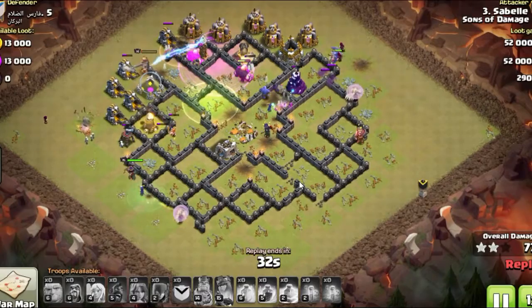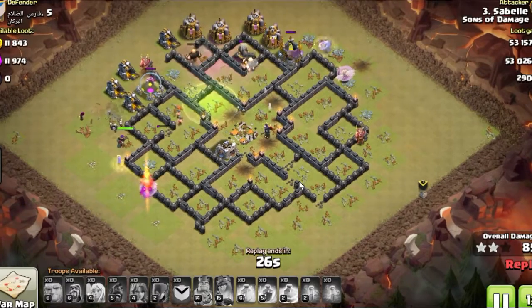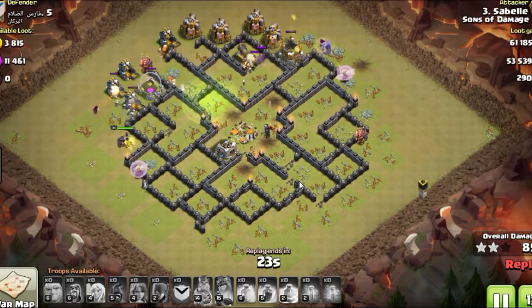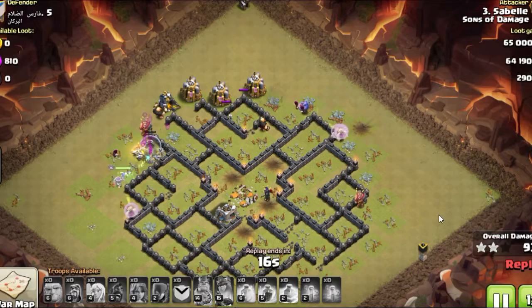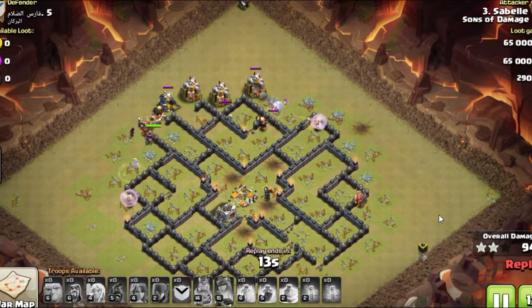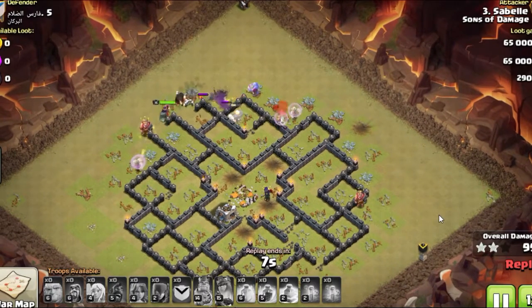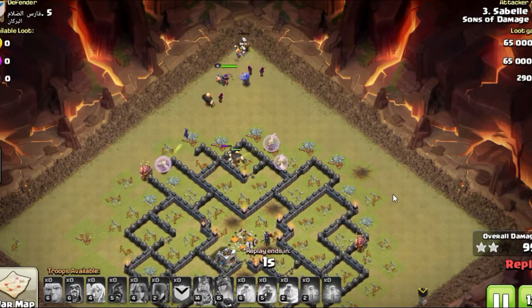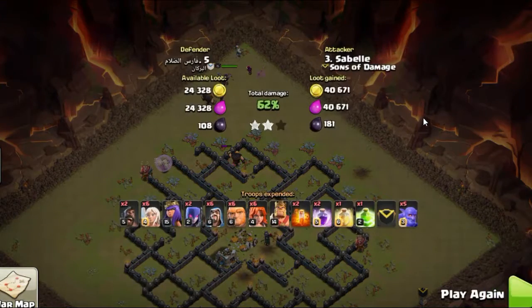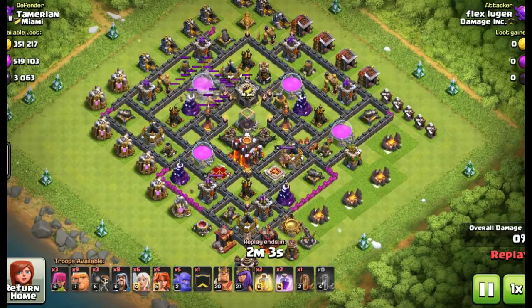You don't have to worry about pulling the clan castle troops and taking your time to poison them, because you'll have plenty of time at the end of the raid. What you will find on a lot of these raids is that the troops in the middle — because there's not 14 or 15 valkyries and not tons of one particular troop type, but a combination of many — a lot of times all those troops in the middle will die out. You're left with bowlers going around one side and the queen walk on the other side, and they will literally pick up that last row going all the way around the back end.